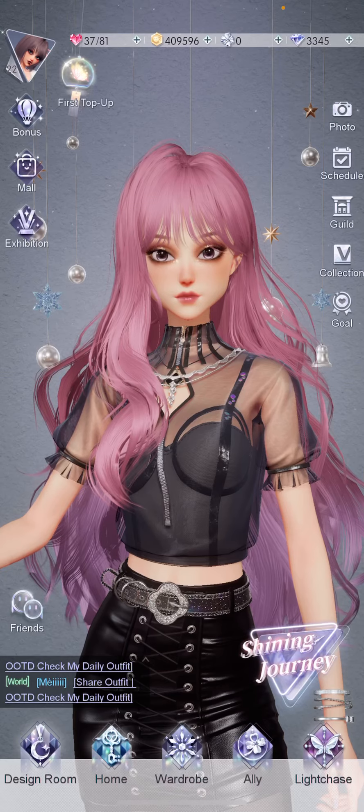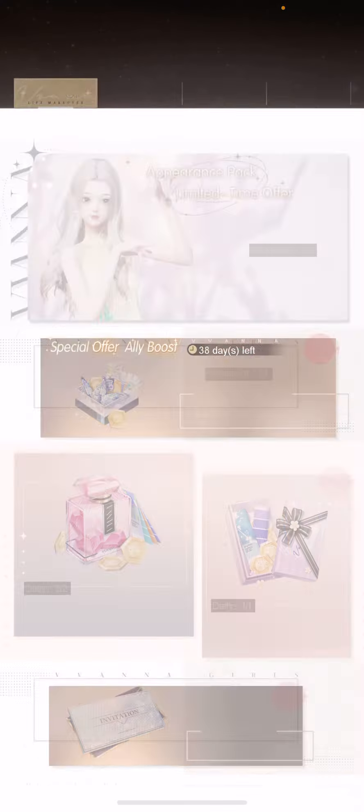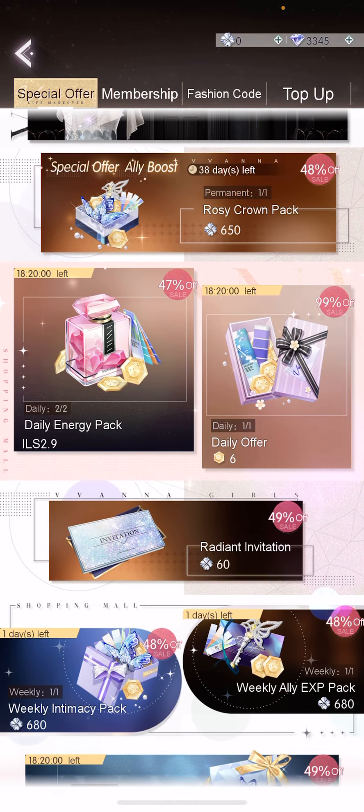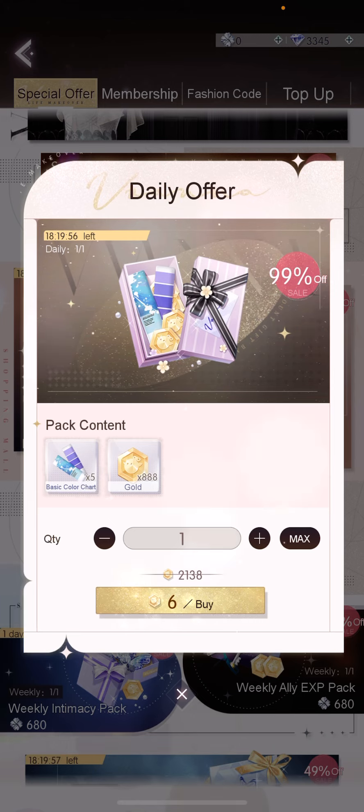Now the second thing. We're going to go to the mall. There's a daily offer for six coins. Now, I know I said it was free, but you get 888 coins, so it is basically free because you're not losing anything, you're just gaining. And also basic color charts — they're used for dyeing one, two, and three star clothing. So I'm going to buy them.